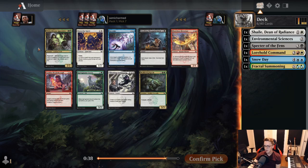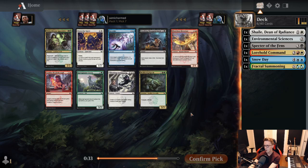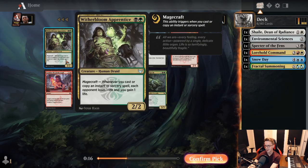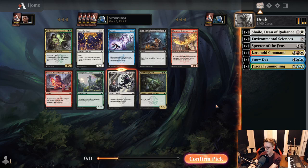Witherbloom Apprentice at pick seven — certainly a signal that Witherbloom is open, not a college I'm very interested in drafting. And Inkling Summoning at pick seven: if we think about our pick order being rares, good uncommons, Environmental Sciences, and the good lessons — this goes above the top college uncommons. It's a great signal at pick seven that white is flowing to us. Let's take it. There's really nothing else in this pack worth looking at.